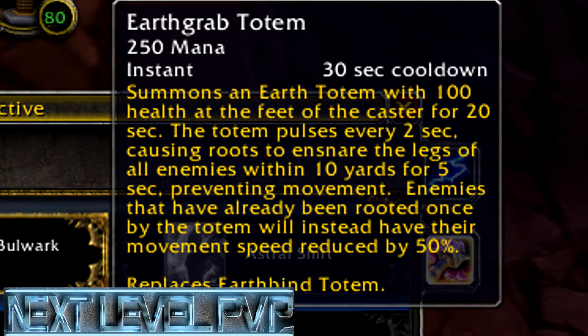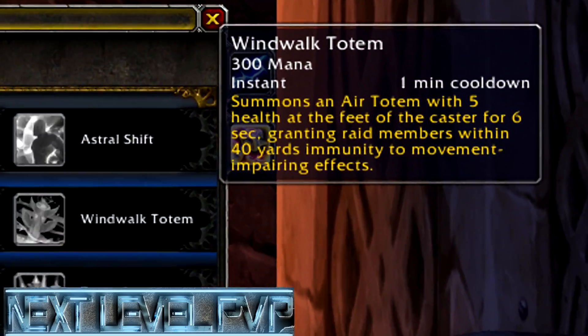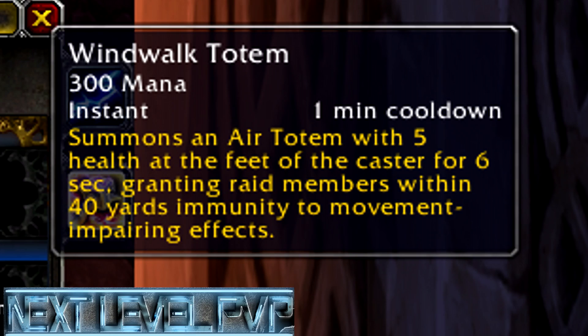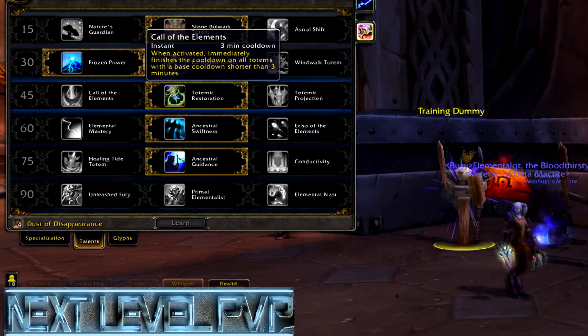I use Earth Grab Totem for Elemental — you can use it as Enhancement too, but personally I like Elemental. There's another good one that Enhanced Shaman would want to use: Wind Walk Totem. You drop it down and it removes all snaring effects for you and your party members — very, very important.